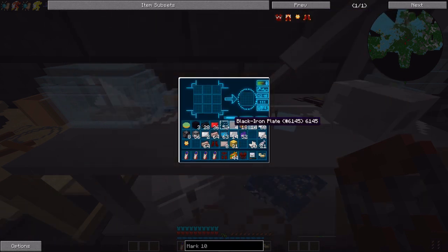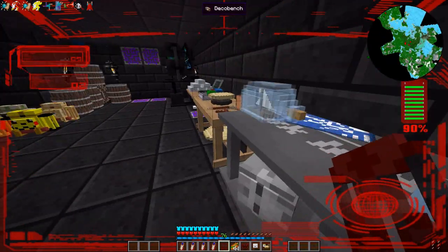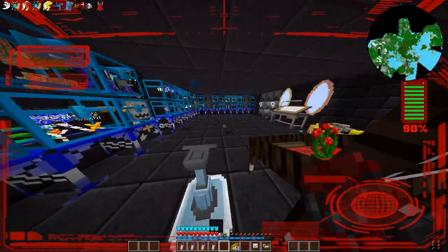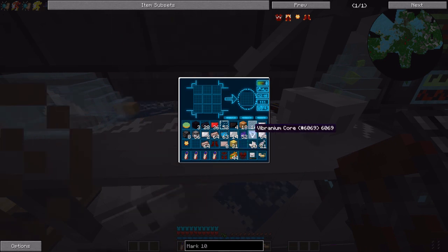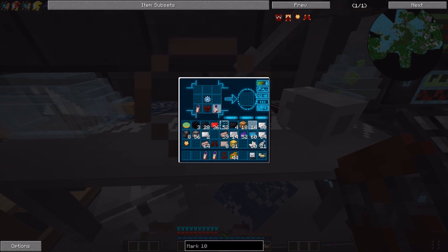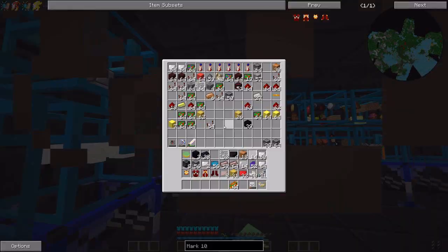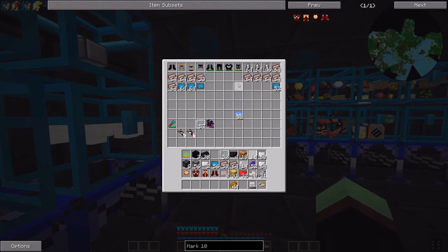The chest plate is going to require the vibranium arc reactor - we need the arc reactor around there and vibranium core. The vibranium core goes around here, Stark Tech on the corners. And then we got the vibranium arc reactor. We got the chest plate. We need the two repulsors - they go in the bottom here. This is a very easy one to make. The leggings are also easy - I didn't remember that the leggings require repulsors too. Leggings are done. We're going to need more repulsors for the boots.